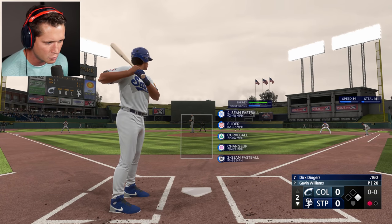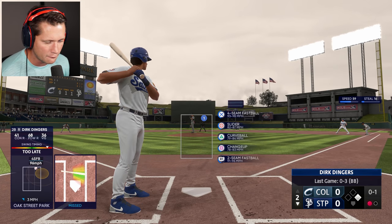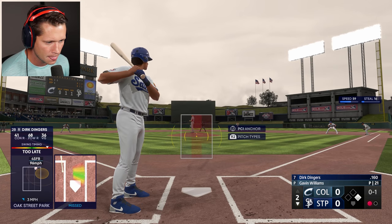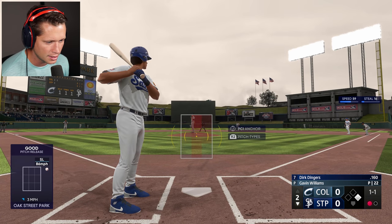Bottom of the second here, Gavin Williams on the mound — four-seam, slider, curveball, changeup, two-seam. Got a guy on first base and one out. Unfortunately he's going to get that four-seam right by us off the bat. Look good, play good, baby. Let's go. Outside slider — not going to go chasing that. That's like the hardest thing to lay off of though.